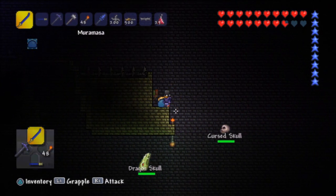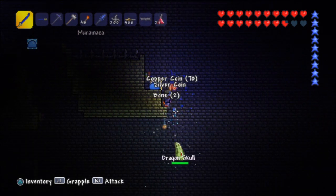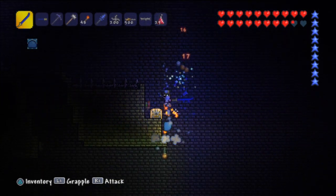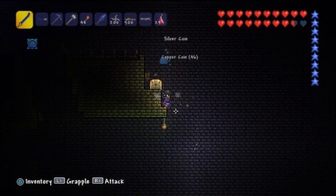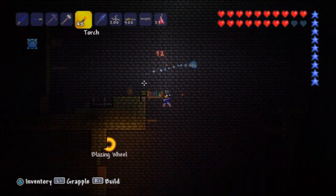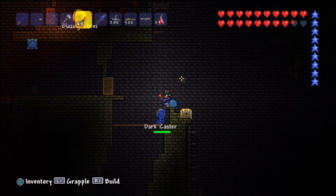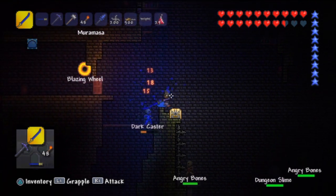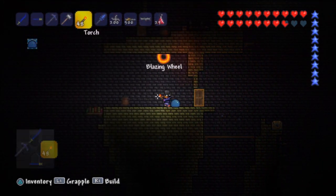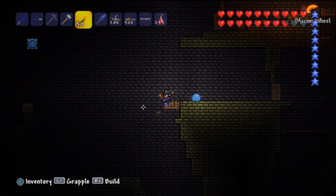Oh no, don't attack me. Those Blazing Wheels seem really powerful — I don't like them. They could probably put quite the dent in my health. What's down here? A Blazing Wheel — no. More chests, of course. Hey, get out of here, dark caster. We still have not obtained a golden key; things are so hard to come by.